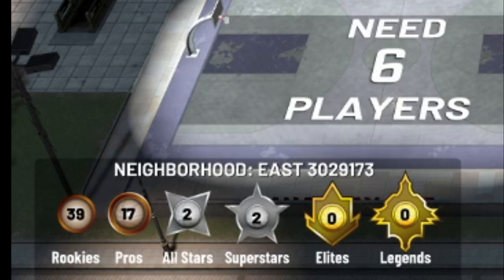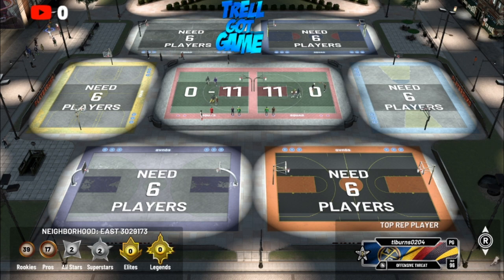Look at that number on the rookies man — 39, 40 rookies in the park, 17 pros, 2 all-stars, 2 superstars, no legends man. And most of the 3's court is empty. The best time to do this is really when it's a little bit late at night, because not a lot of people are on.